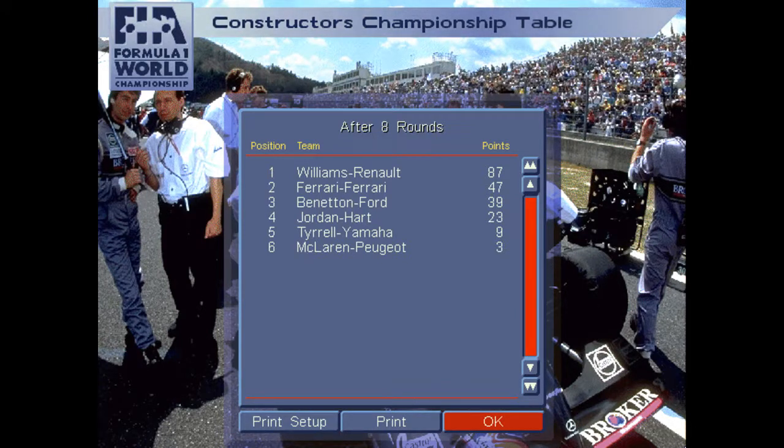On to the World Constructors Championship: Williams holds a substantial lead with five wins, two for Ferrari, one for Benetton. The difference between Ferrari and Benetton is that 38 of those points have come from Michael Schumacher, whereas Ferrari is getting a nice split — 35 points from Alesi and 12 points from Gerhard Berger, so they're sharing the load. That's what's gotten them into P2 in the Constructors Championship. Then it's Jordan — I think we've managed to successfully hold down fourth — and then Tyrrell and McLaren rounding out the point-scorers.